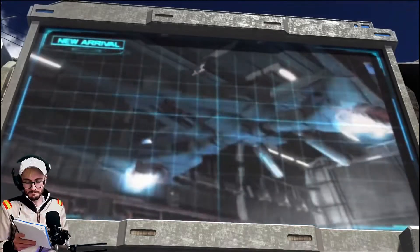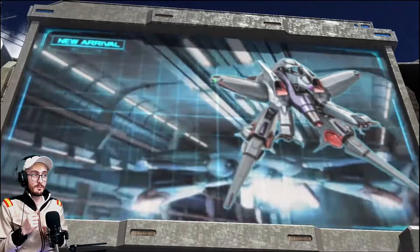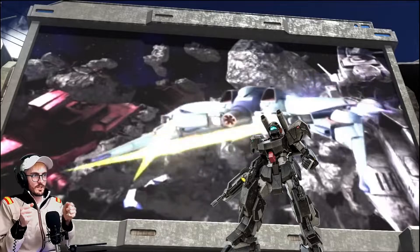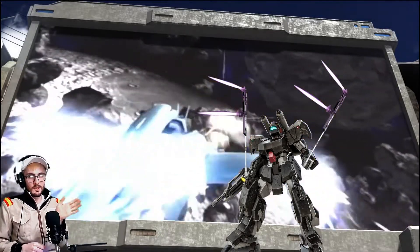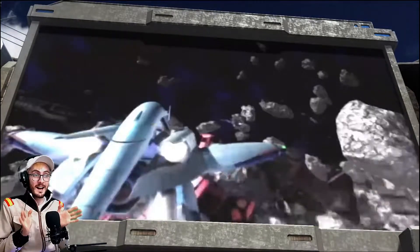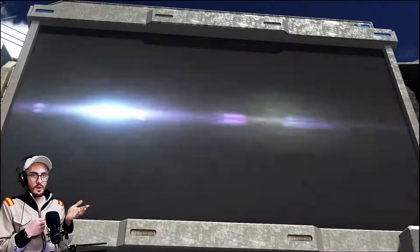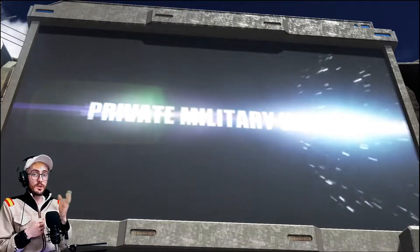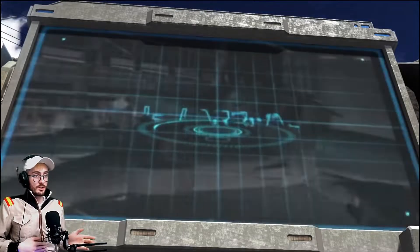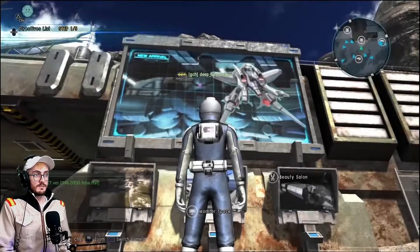It's got two beam cannons on its hands and two beam sabers, which is pretty cool for a support — kind of like the G-line with the twin, you know the ones I'm talking about. It's also got a high mega cannon and small missile launchers. It can transform, and when transformed it can also use a high mega cannon and a small missile launcher. It looks like a cool suit. Like I say, I'm not too bothered if I get it or not, but we just have to wait and see.